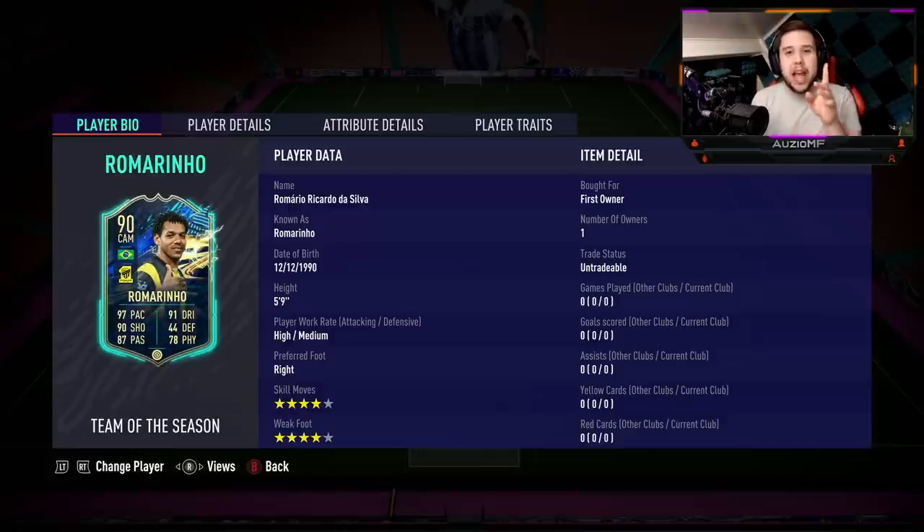EA actually gave him a weak foot upgrade, which is something they didn't do to Mason Mount when it came down to the skill moves. I still wanted 4-star skill moves on Mason Mount, but at least we got a 4-star weak foot on Romarengo.